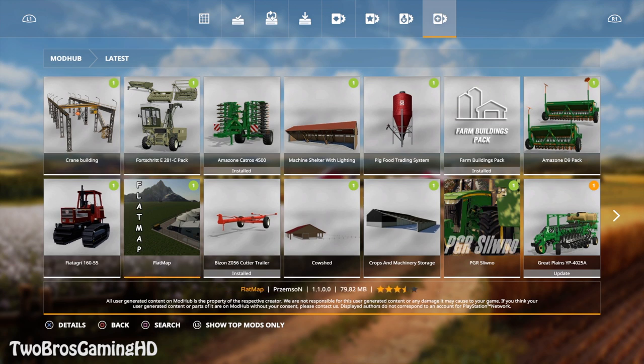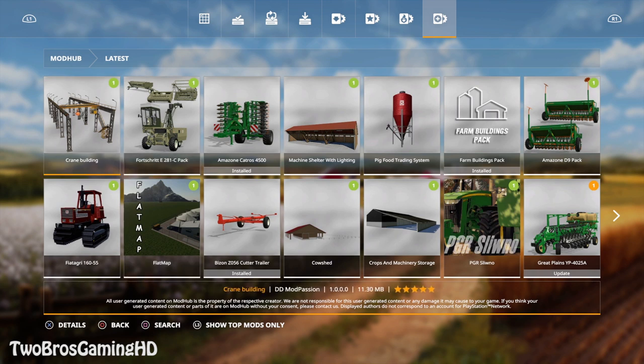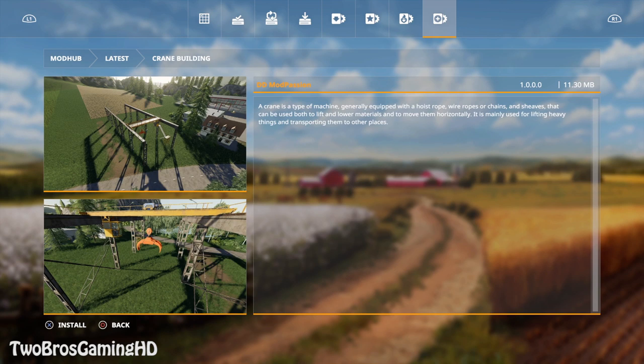The Fortuit right here is just updates, and also the Fiat Agri 160 is an update, and the flat map is an update that came out yesterday. But this crane building right here is totally freaking new. The crane building is from DD Mod Passion.